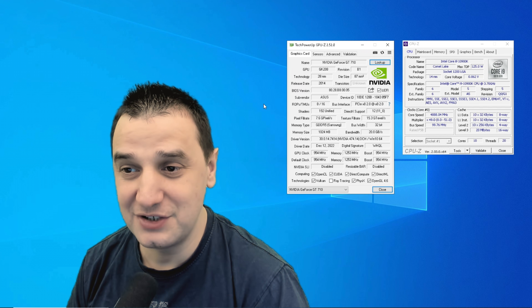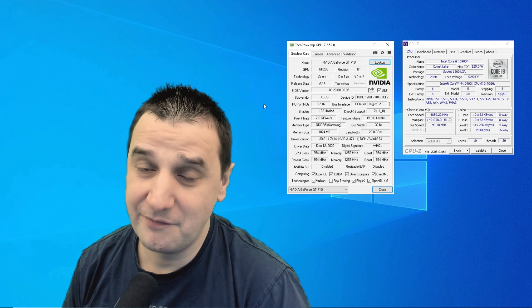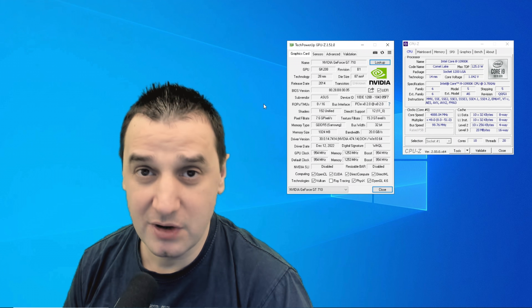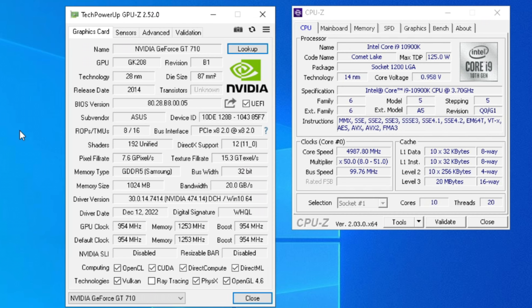Welcome back. Today we're going to test the legendary GT710 — yeah, I know, 2014 — but let's put the memes aside and try to play some games with this video card. Considering we've already tested some horrible GPUs before, I think this card can be a walk in the park. It's got GDDR5, only 1GB of VRAM, 192 shaders, and a 954MHz core clock. I think it will be fantastic.